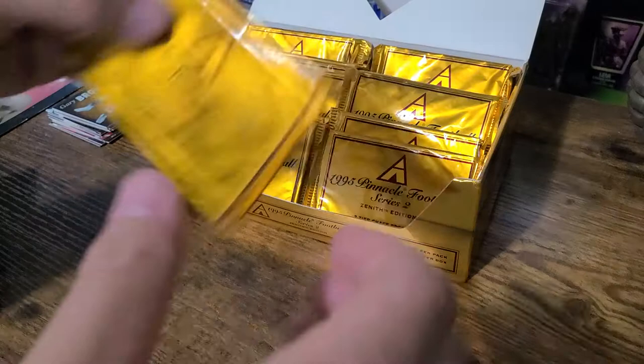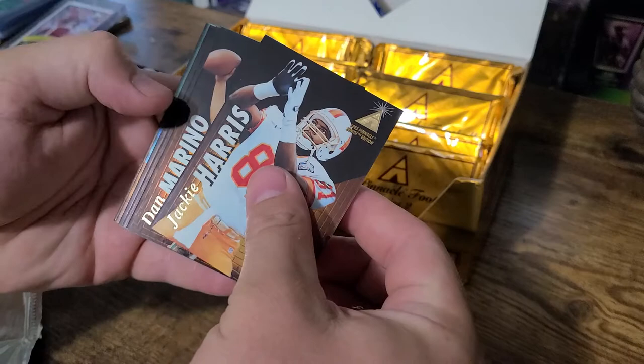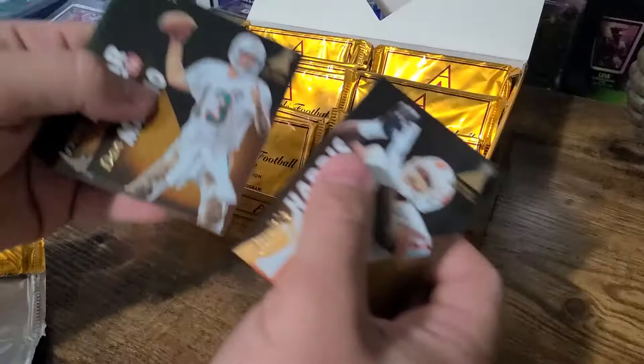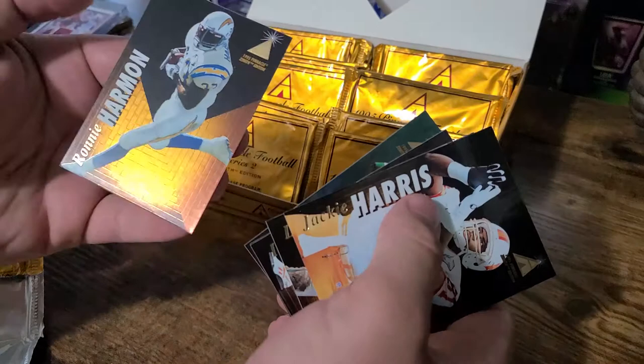Those cards have a pretty nice gloss to them. Jackie Harris, Dan Marino — those pants are dirty — Irving Fryer, I actually met him, Drew Bledsoe, record wrecker, record wrecker. Try and say that five times fast. Art Monk and Ronnie Harmon. Pretty cool gloss to them.